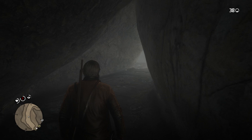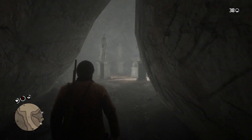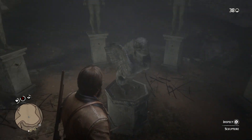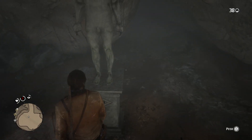It will give you an interior map on your radar, but you just want to walk through. Then it'll have you do a little puzzle, and the puzzle is pretty simple. You want to go to the middle statue, look to your left — that is going to be the first statue you want to push. Go up to that and press triangle.